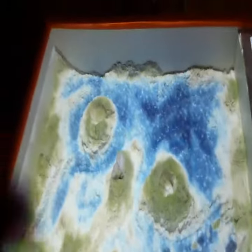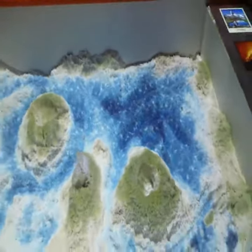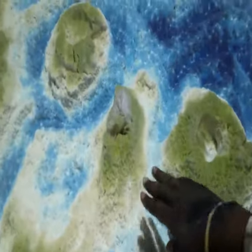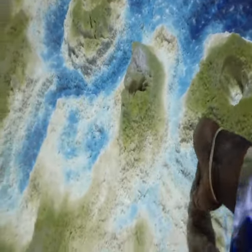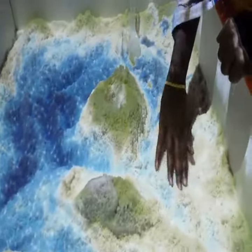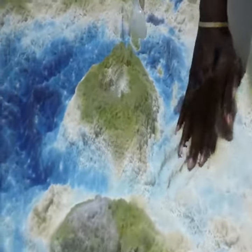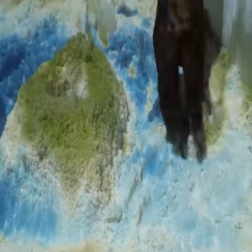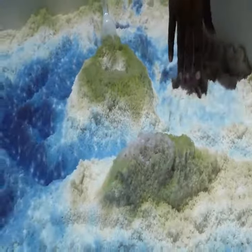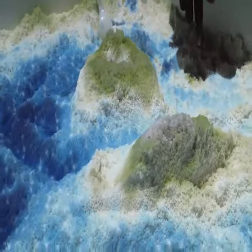I'm gonna zoom in here — that means I'm gonna bring my phone closer to this, and I'm gonna start to manipulate the sand you see in front of you. Look at that — it used to be blue, but now I'm gonna fill it in with new colors. It's absolutely amazing. I can create a mound here. Now it's white. This represents the ocean floor, and all kinds of things I can't really explain very well, but you can imagine the possibilities.